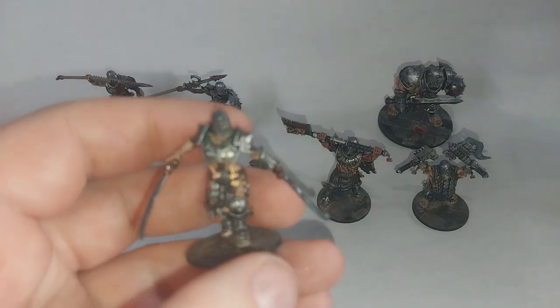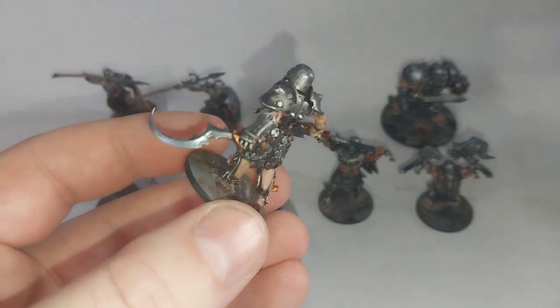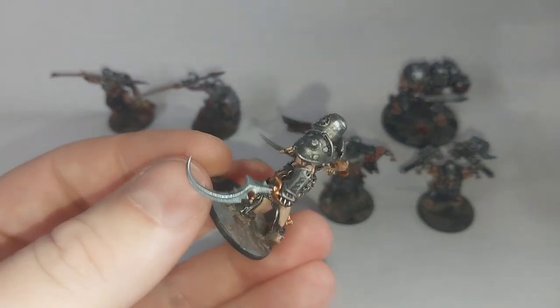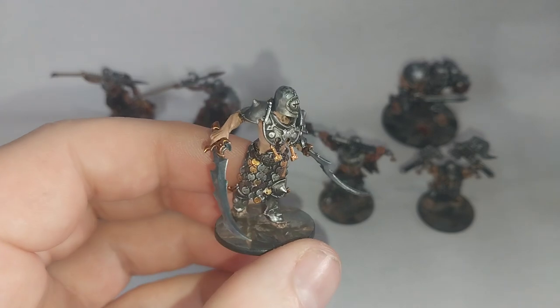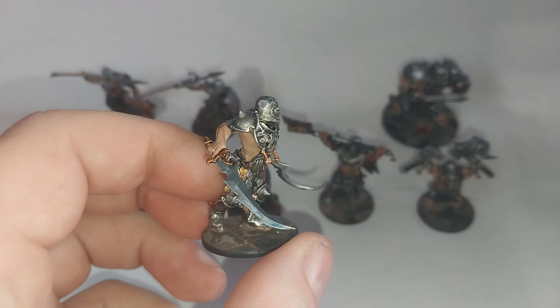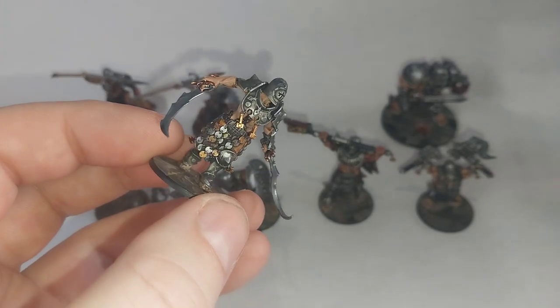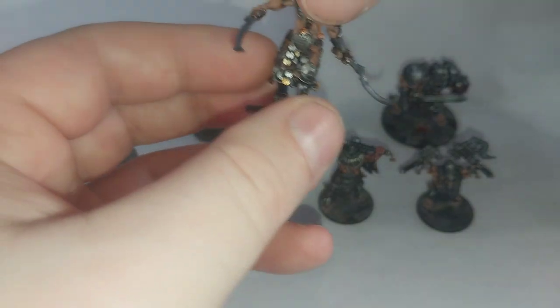First of all, we have got a Pursuer in the Witch Elf style — so that is two swords and helmet. She was done, again it's mostly Iron Golem, but with weapon swaps from, I think these were Zench weapons from the Silver Tower box set, but I can't quite remember.